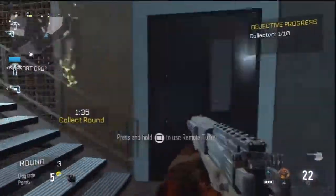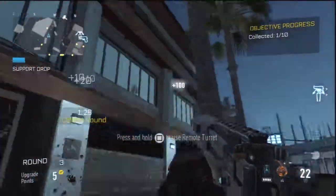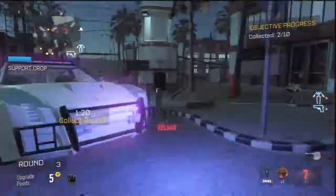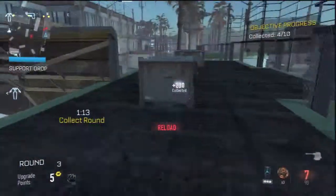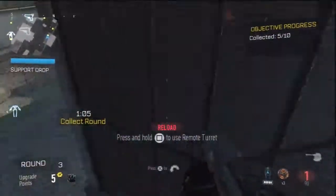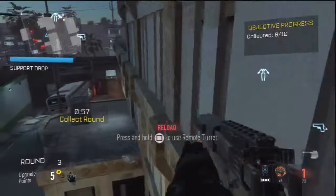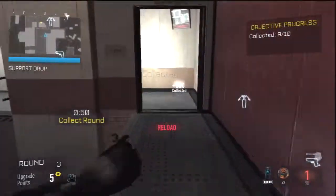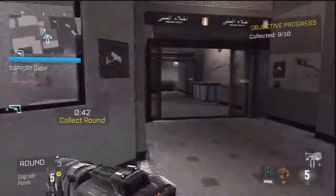These objectives — private and random guys don't seem to do them. You really need to do the objectives. You get bonus points, more support drops. If you don't, you get weapon hacking where you're left with just your pistol, which really sucks. You get nano swarms, command enemies popping smoke — all that stuff happens when you fail the objectives. Come on guys, when you're in there, get those objectives done. Some of them are a pain but you gotta push through.